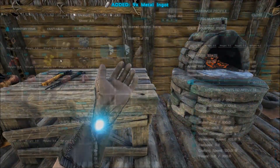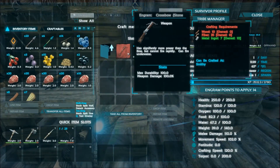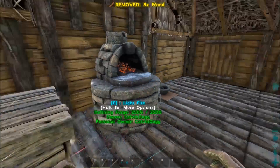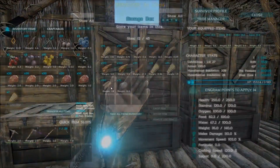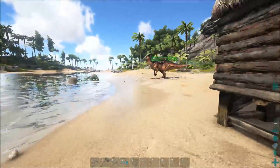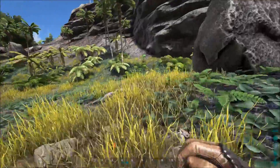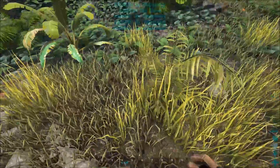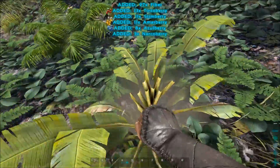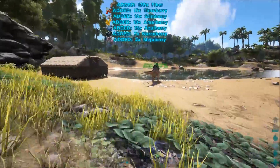That's the most I can do. Weapons ranged — fiber, 10 wood, bunch of fiber. I don't have enough fiber. Poop. Okay, I grabbed more fiber than I need.